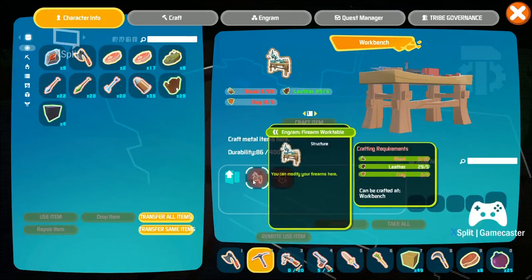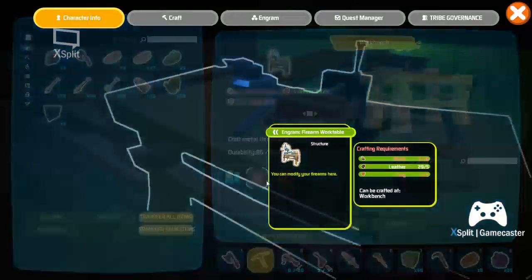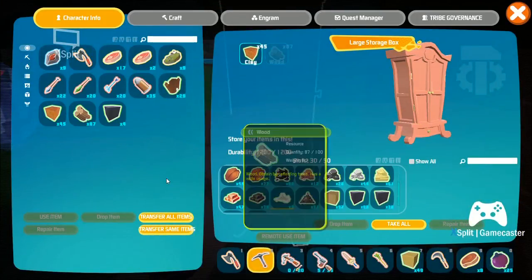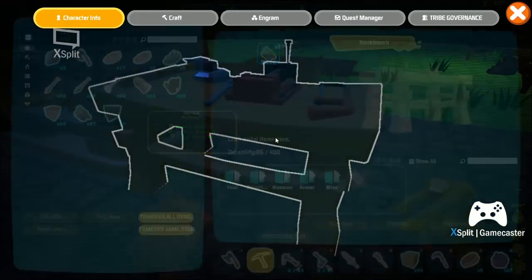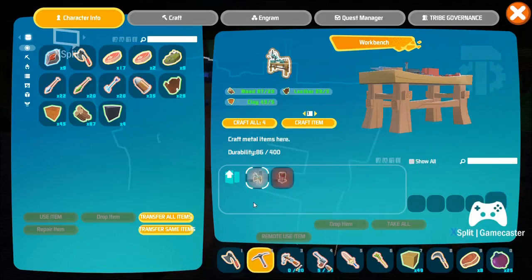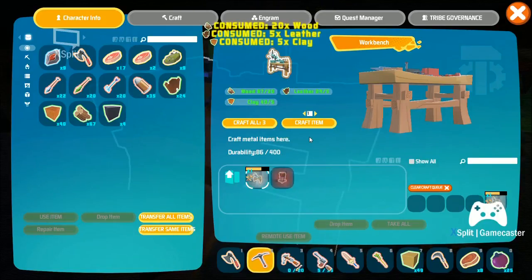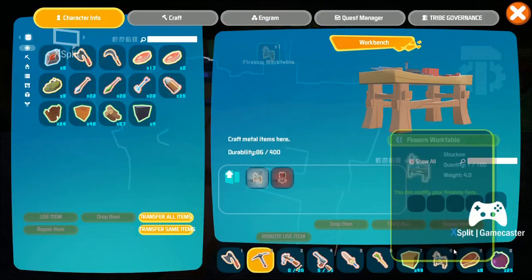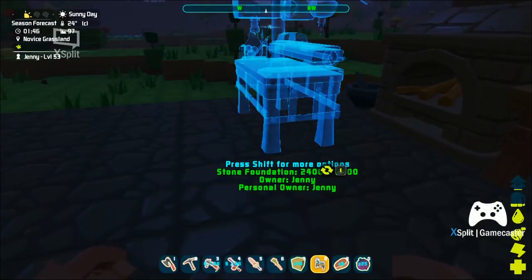There's an ore detector, but I know how to get ores now. There's a firearm workbench - I could construct this. It needs some clay and some wood. Not bad. Here's the clay and there's the wood. Going to be constructing a few more things. It was under crafting. I'll craft one, not four. Only one. I don't need four - who needs four? Definitely not me.